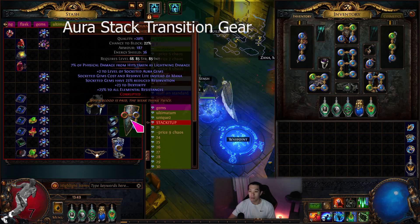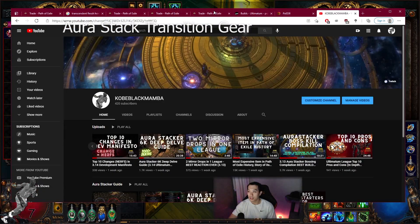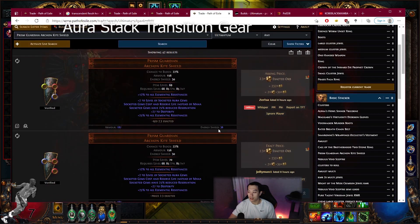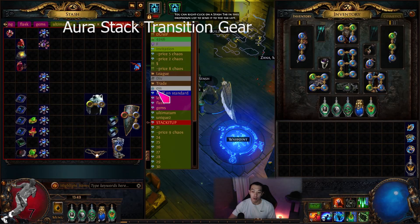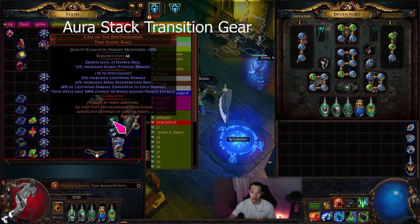I also bought Prism Guardian by the way — physical damage from hits taken as lightning. I'm not sure what's going on with Prism Guardian but the prices are going up — it's now 2.5 exalts. The bill is probably still cheaper overall though because Alpha's Howl with the enchant is much more affordable than before. Alpha's Howl used to be 8-9 exalts but because of the new lab it's a lot more affordable.